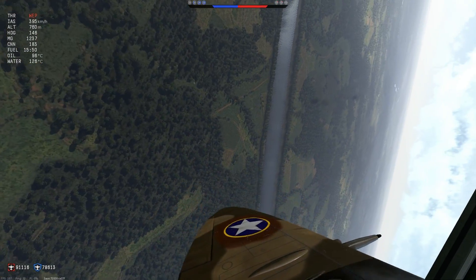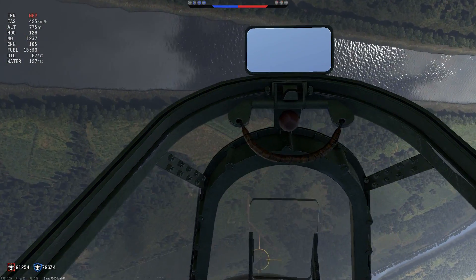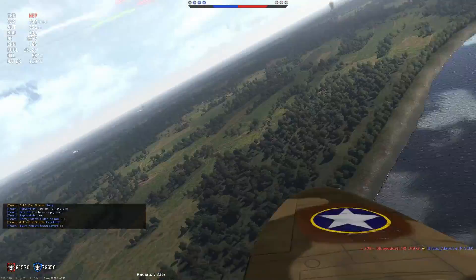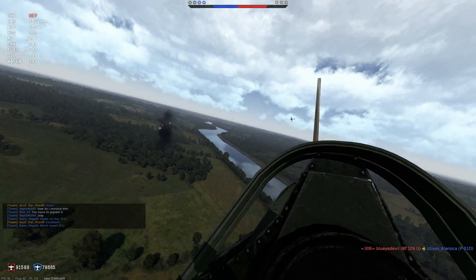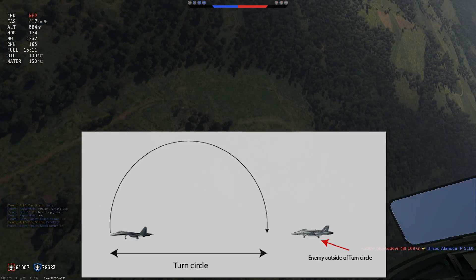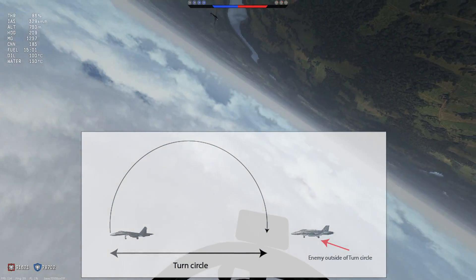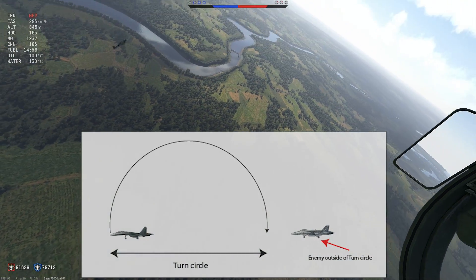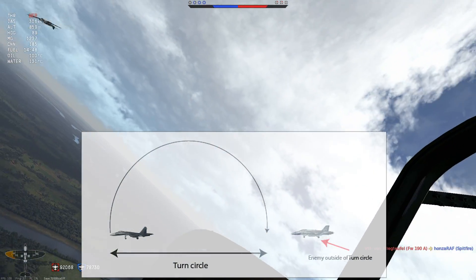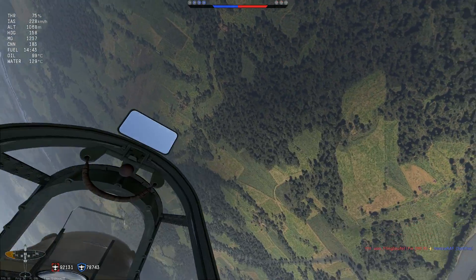The easiest and best way to avoid getting shot down is not to be on the defensive in the first place, but this is not always possible. A very common situation is that you see an enemy coming from behind and you are not in a position to outrun the enemy. But if you saw the enemy early enough, the enemy should be outside of your turn circle. This allows you to turn your nose — either with a split-S or a simple break turn — to the enemy to force a head-on situation. If this is possible, you've made a defensive position into a neutral one. Earlier the enemy could only hit you; now you can hit the enemy as well. Not as good as a tracking shot, but that's way better than getting shot down from behind.